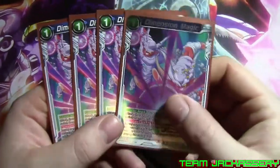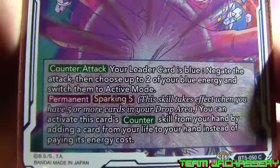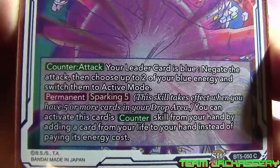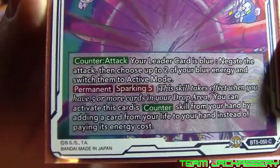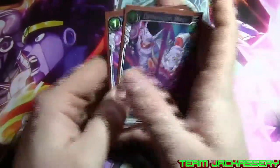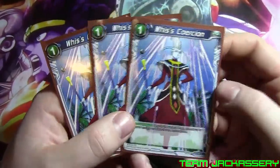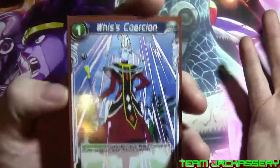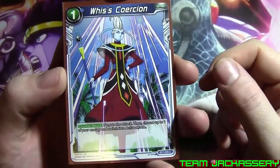And for our negates, we run 4 copies of Dimension Magic — it is our 1 drop negate counterattack. If your leader card is blue, negate the attack and choose 2 of your blue energy and switch them to active mode. Sparking 5: if you have 5 cards in your drop, you can take a card from your life and activate this card's negate without paying any energy — just take a card from your life, negate, and untap 2 blue energy. And finally, we run 3 copies of Weiss Coercion — just a plain negate, 1 drop: negate the attack and choose 1 of your blue energy and switch it to active mode.